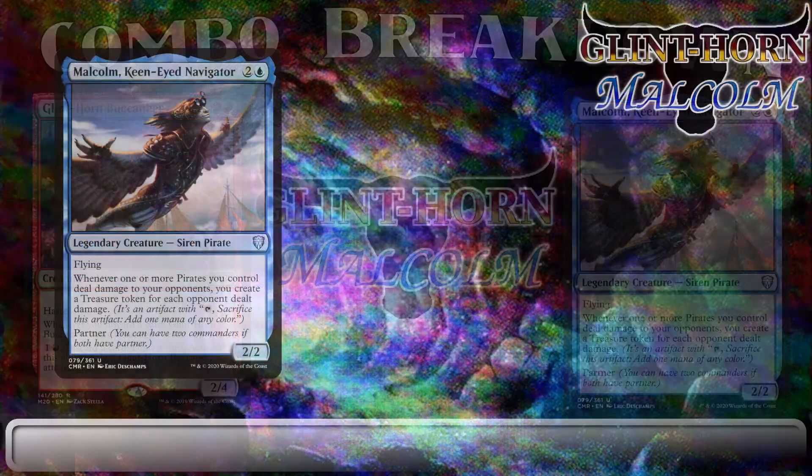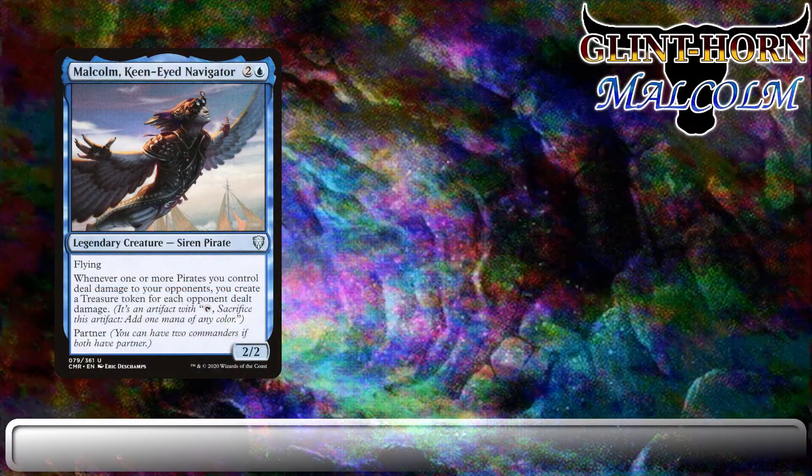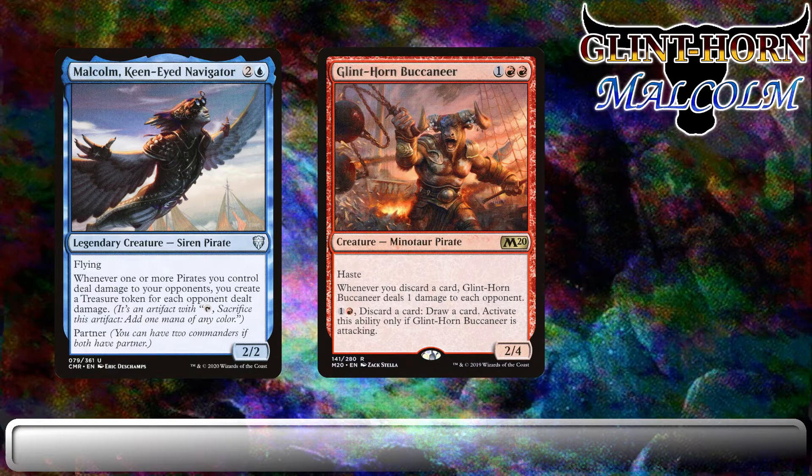Let's start by going over the prerequisites. In order to pull off this combo, you're going to need to control Malcolm, Keen-Eyed Navigator, and have Glint Horn Buccaneer and at least one additional card in hand. Malcolm, Keen-Eyed Navigator, is a legendary creature, Siren Pirate, a 2/2 for two and a blue, with flying and partner, which means Malcolm can be one of your commanders. Malcolm's ability reads: whenever one or more pirates you control deal damage to your opponents, you create a treasure token for each opponent dealt damage.